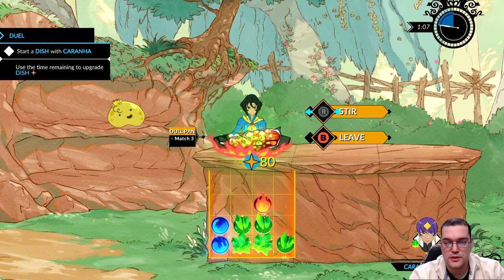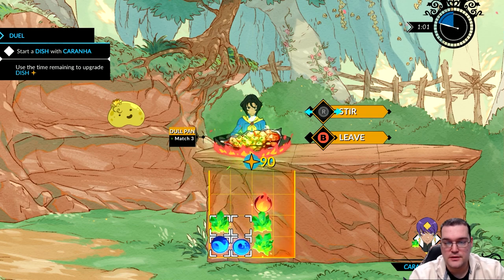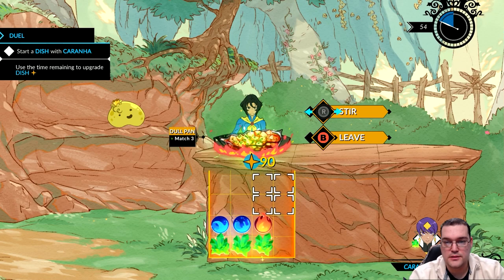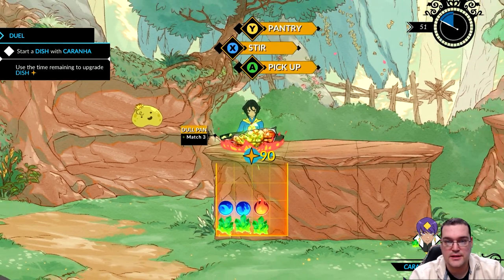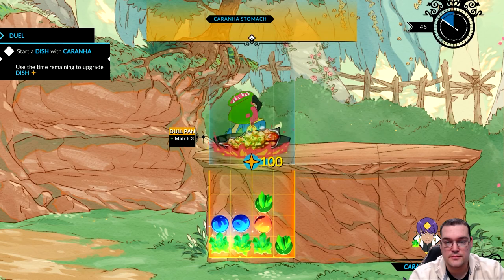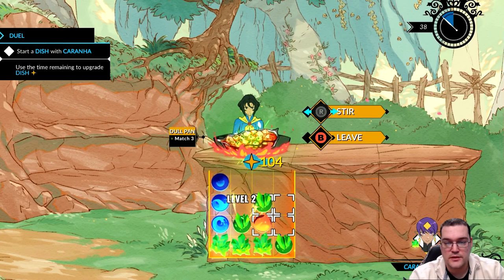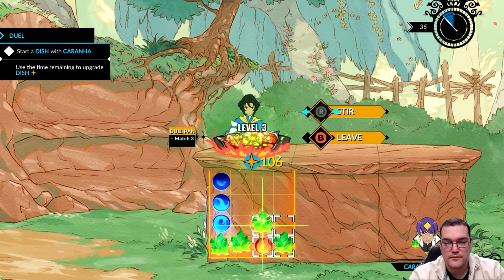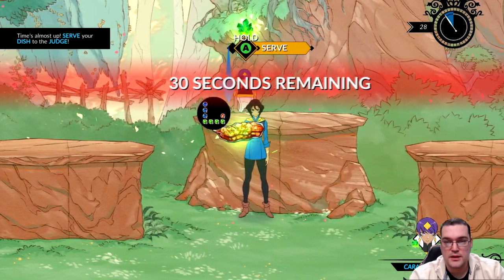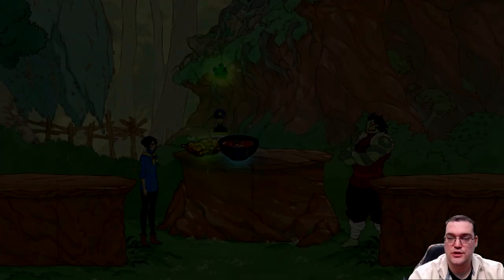With one minute left we rotate another gem down and we're sitting at 90 points with 53 seconds remaining. We quickly throw in a last round of ingredients to squeeze out a few more points — getting another green gem in the process. Happy with the result, we pick it up and serve it: 116 points on that dish, which is pretty strong.